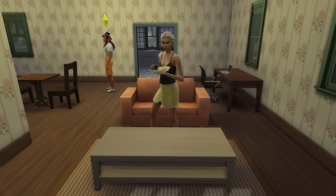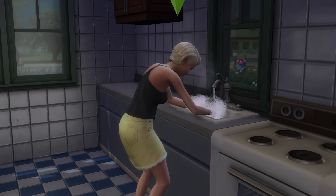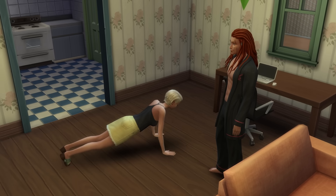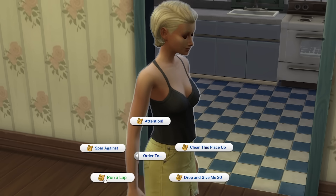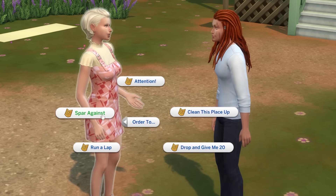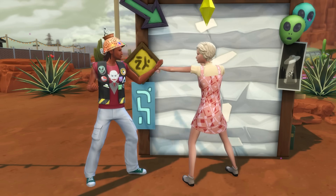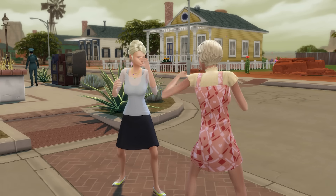In addition, you can order sims to work out in a few different ways: to drop and give you 20, essentially making a sim do pushups; to run a lap, which makes a sim go jogging for a little while; and finally to spar with another sim. And it's amazing how a sim with no training can go straight into being a combat expert. I too wish I could perform moves like that, but if I tried, I'd probably end up in hospital.